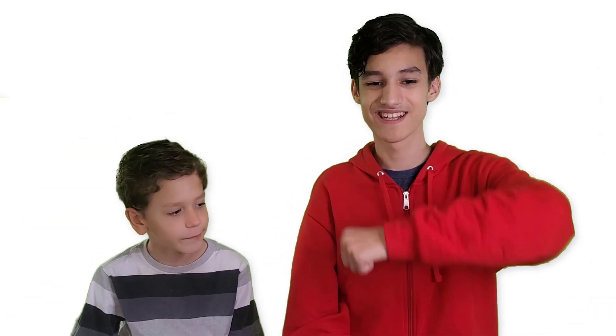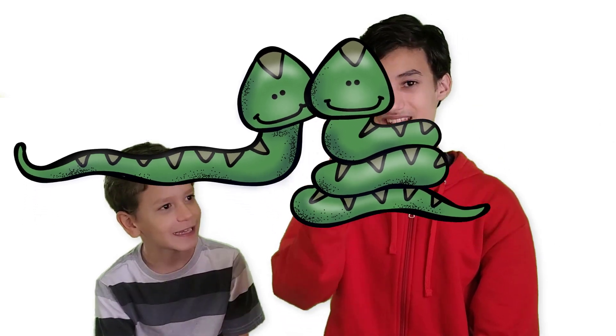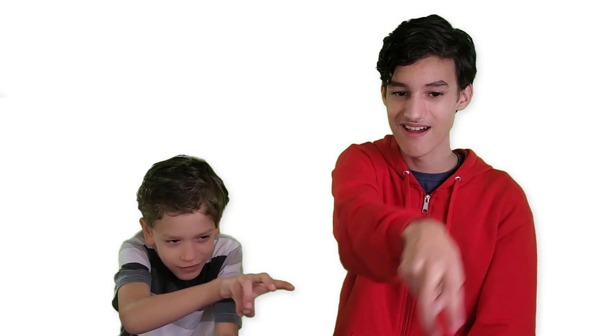For sheep, you're going to have your arm out because this is the sheep. You're going to use your fingers like scissors because you're shearing the sheep — cutting the wool off. For snake, you're going to have your two fingers like fangs and then have them slithering up and forward.